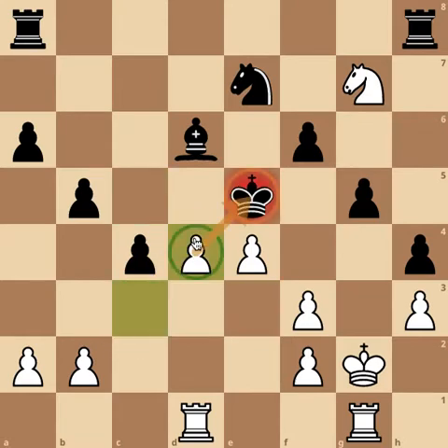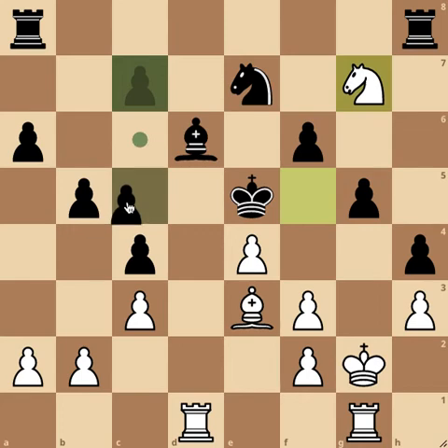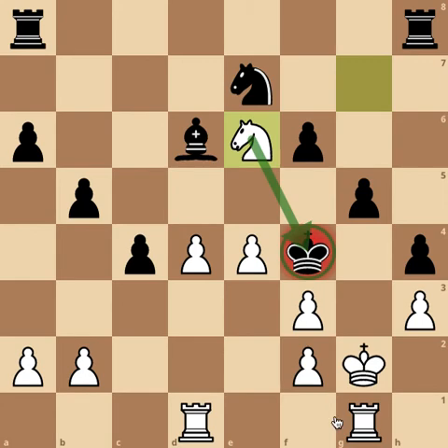After black takes, white's pawn takes back, and it's check. The two pawns are now covering the squares on e5 and f5. The final move that finishes the game is knight to e6 — it's check, and the king has nowhere to move. That's checkmate! That's today's puzzle. See you in the next video!